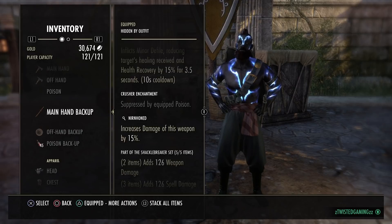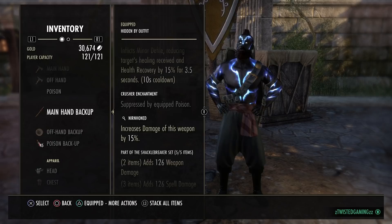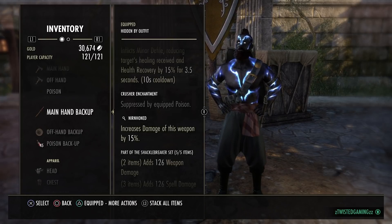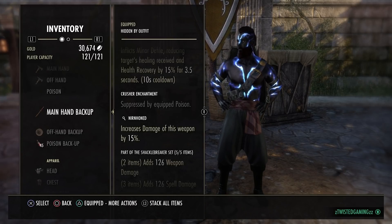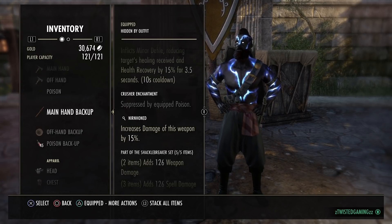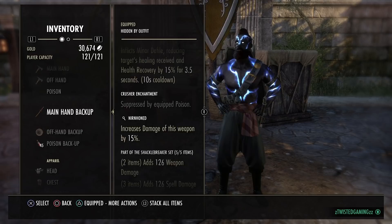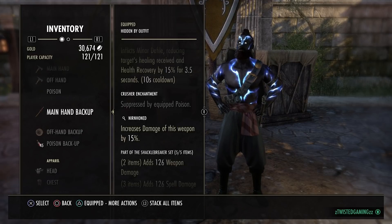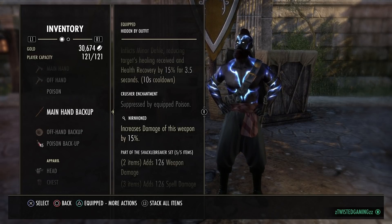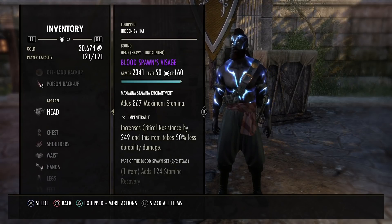On the back bar we're running sword and board. The sword is Honed - personally, because I have my Vigor on the back bar, which is best-in-slot trait for me. You can go Defending or whatever trait you normally use, but you'll need to put Vigor on the front bar. To maximize your healing, Vigor needs to be on the bar where your weapon damage is high - and on this build, weapon damage is higher on the sword and board bar.